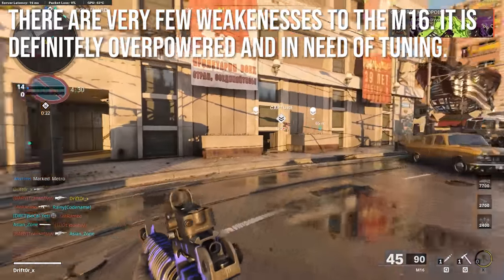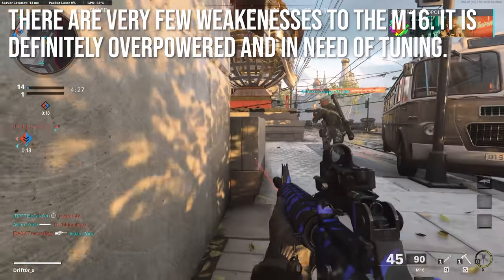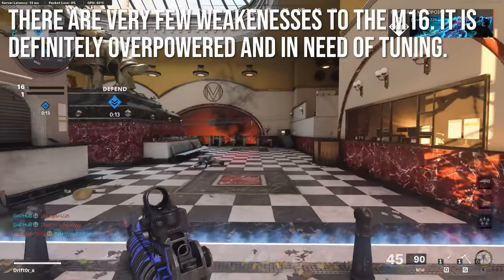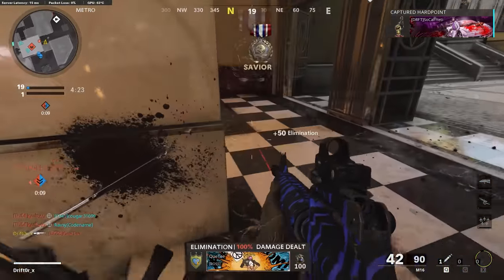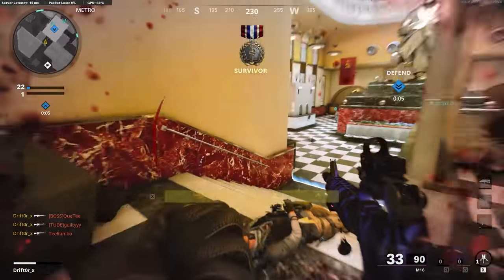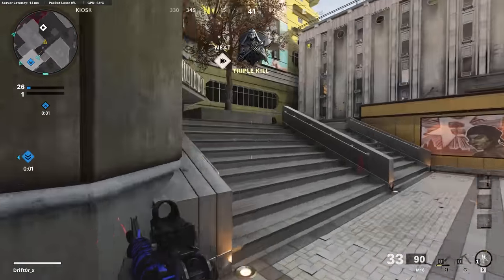I'm not Treyarch, I can't demand this — this is just my personal opinion. It wouldn't surprise me if when the Warzone patch or a couple of patches from now, something happens to this gun to make it weaker. If it were up to me, I'd probably slow down the rate of fire of the burst or give it a little bit more recoil, make it a little bit more difficult to use at long ranges. It's a little bit too beefcake right now.